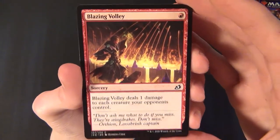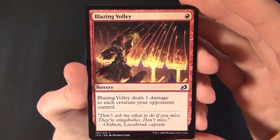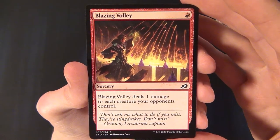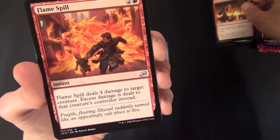Then we have a red common sorcery — Blazing Volley. It costs one red to cast and says Blazing Volley deals one damage to each creature your opponent controls. Great for taking out token creatures.